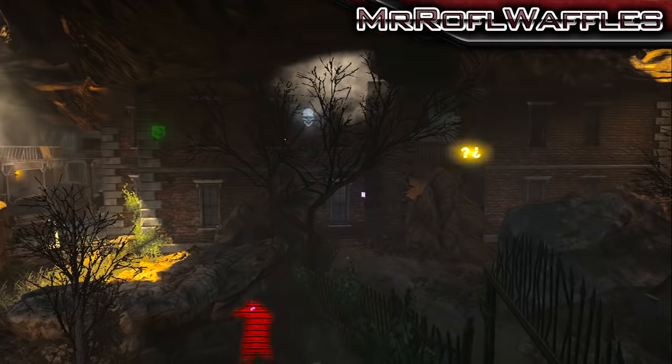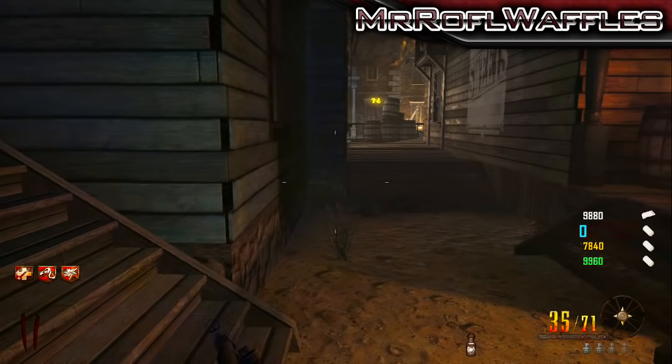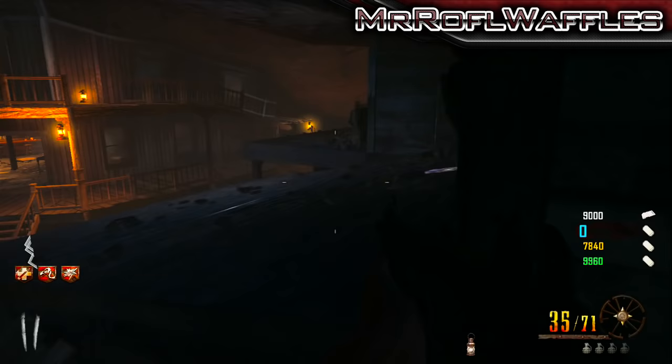Once this happens, you need to go into the mansion and collect souls by killing ghosts. Richtofen will let you know when you have enough souls. Then, you need to bring the lantern over to the building that contains Mule Kick, and on the wall there, you'll be able to build the lantern.